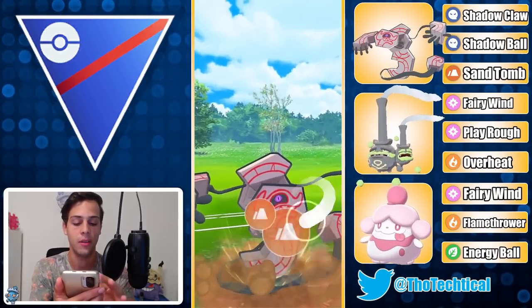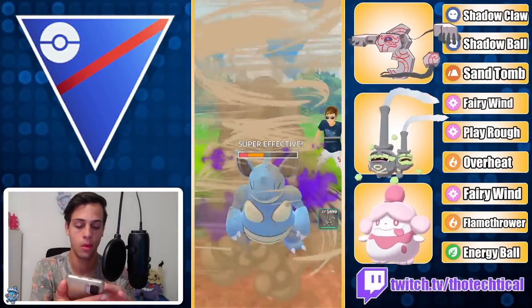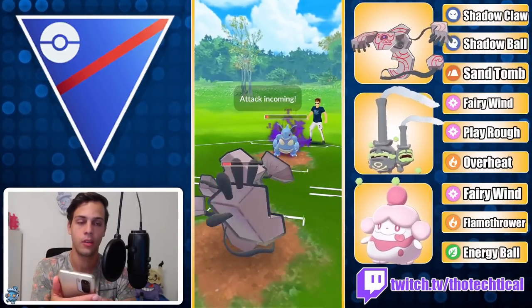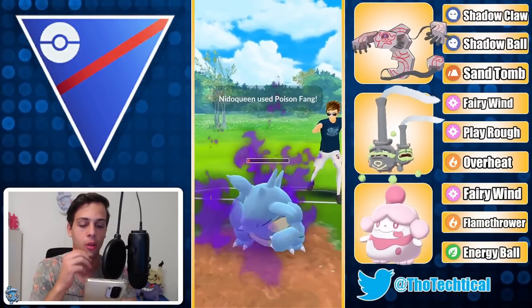I'm not even sure if this Santum knocks out — maybe I should have gone for Shadow Ball. Let's see... oh my, they did nothing. Okay, okay, this should just be a fang. Yeah, this should just be fang. Okay, good.